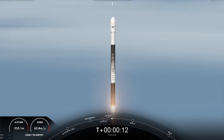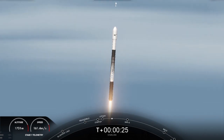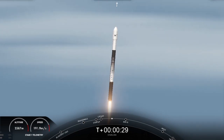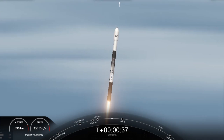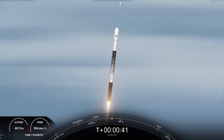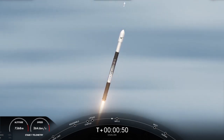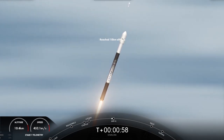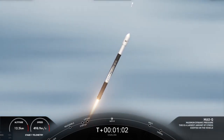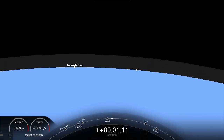Vehicle is pushing downrange. M1D chamber pressure is nominal. Falcon is supersonic. And there we just heard Falcon 9 is now traveling faster than the speed of sound. Max Q — Falcon 9 passed through max Q, which is the period of maximum dynamic pressure that the vehicle will feel during flight.